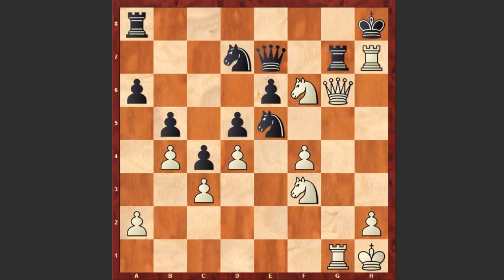We see Rxh7 check, Rxh7, and now comes another queen sacrifice — this time on g8 — and after Rxg8 we see Rxg8 checkmate. A very beautiful finish! Black managed to hold against Emmanuel Lasker for a pretty long time, but this final combination just blew apart black's position. Thanks for watching — if you have any questions don't hesitate to leave your comments, and for more games don't forget to subscribe. I'll see you in the next video.